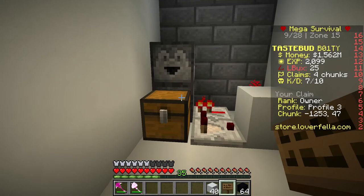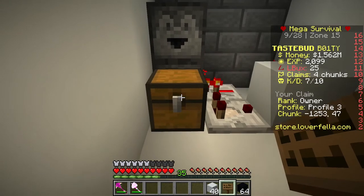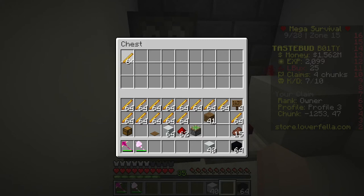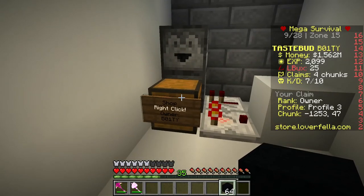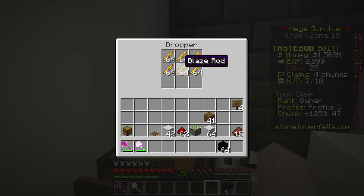Now you have a functioning machine, but to make it so other people can use it, you have to make the chest a chest shop. So you press your sneak key, right click onto the chest, and then type this to make it the chest shop. You're going to type the left bracket, shop, and then the right bracket — that will make it a chest shop. Perfect. Put one of your buying or losing items in here, and then fill the bottom one up with the rest.